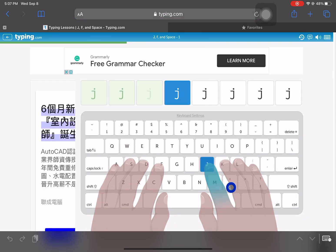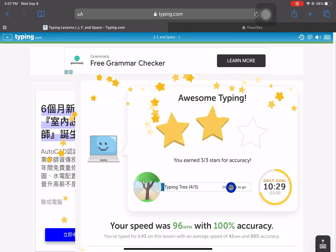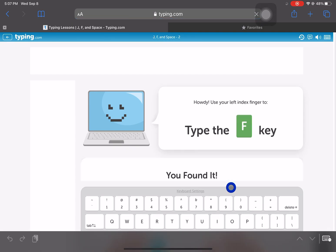To begin, type the letter J. Congratulations, you have completed this screen.